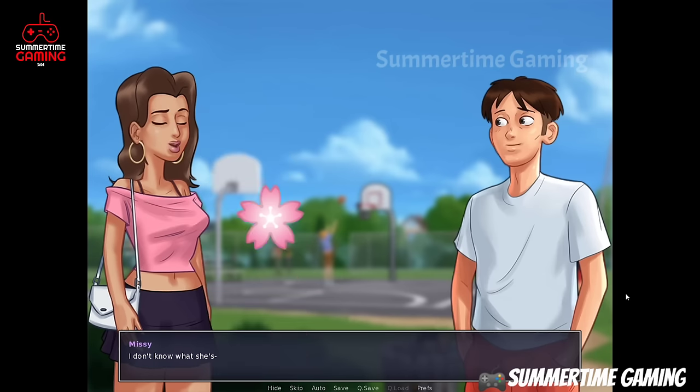Next day in the morning we go to school to the French classroom. We see Miss Basic and Roxy talking together. Roxy says she still needs the exam papers, so we have to steal the exam papers for Roxy. We have to go to Principal Smith's house in the evening.